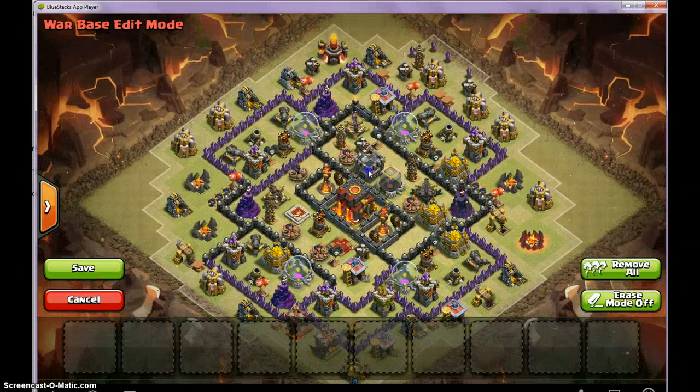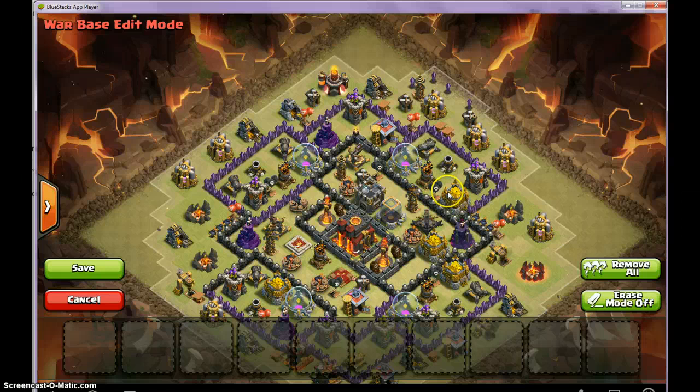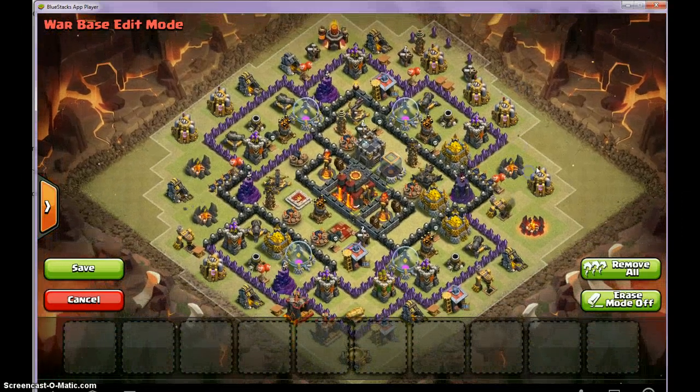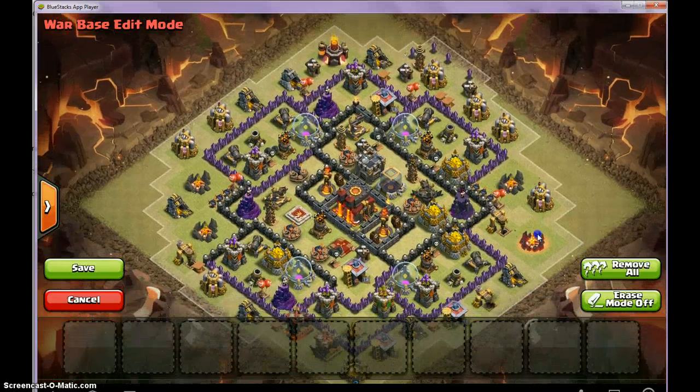You want to cause fails. Even if it means exposing a bit somewhere in your base to be three-starred, causing failures is good. Because you're not going to be able to defend against the second attack if they're a smart attacker and they know where all the traps are. So I think that's it for Town Hall 8 GoWipe.